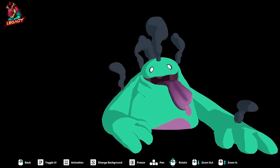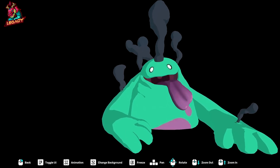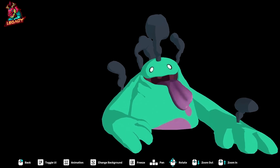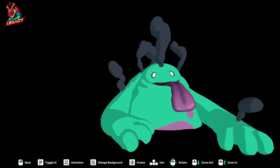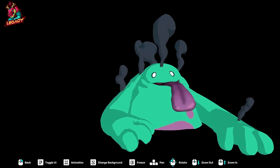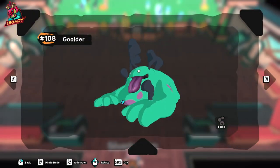Hey guys, welcome back to the channel. In today's guide we will be focusing on Goldert. Goldert is basically one of the tankiest Temtem in the entire game. With a pure Toxic type, it has only one weakness, and that is Wind. This makes it very difficult to focus this Temtem down.